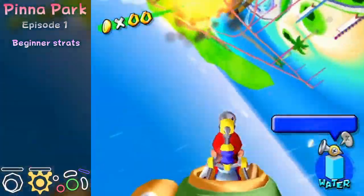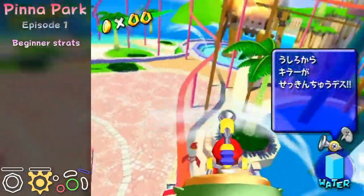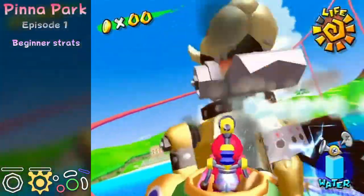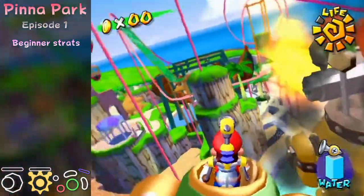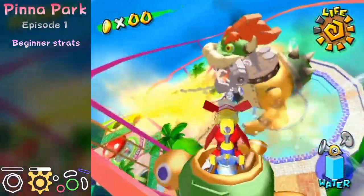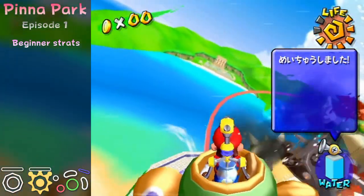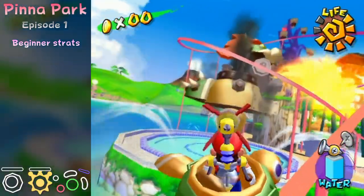Then try to hit again. Here's another rocket — you should be close to him. One more note: if you see the input display, I'm holding R slightly, then I hold R all the way down. The rocket will fire straight towards the direction I'm facing. If you fire it by only pressing R, the rocket goes in a really weird direction, and that's really bad.